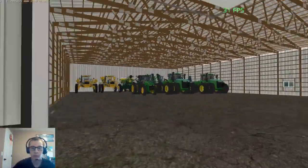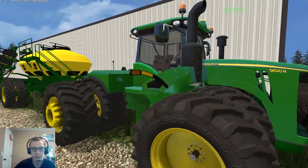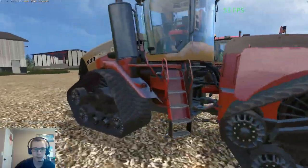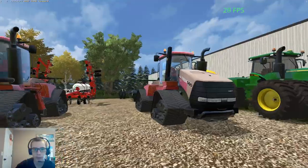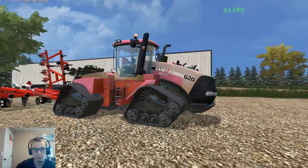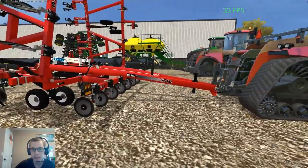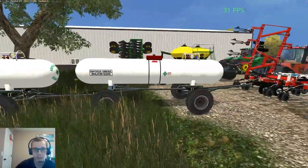Here we have another 9620R — this is a really nice-looking tractor — hooked to the John Deere flex wings air seeder pack. Then we have the LR85 hooked to the Case IH Quadtrac 500 ATI US, and then we have a 620 ATI US. This is another new pack from American Eagles Modding. Here we have the Case IH 5310 applicator — this is not the side-dress version — and then we have two tanks hooked behind that.